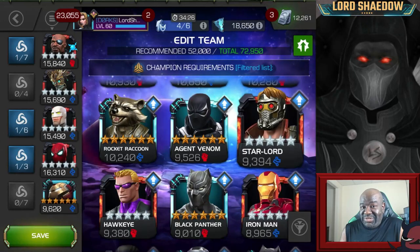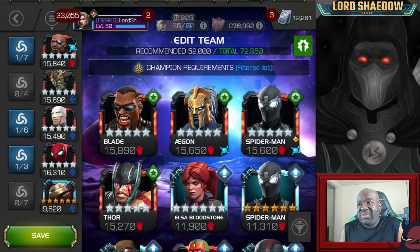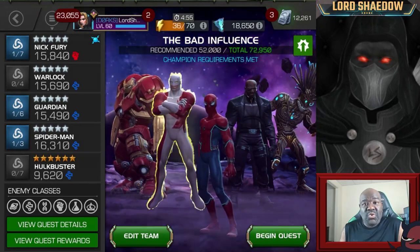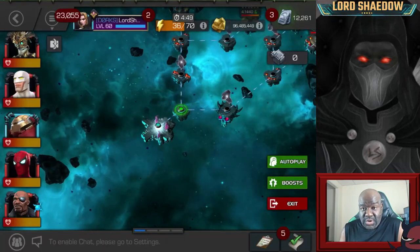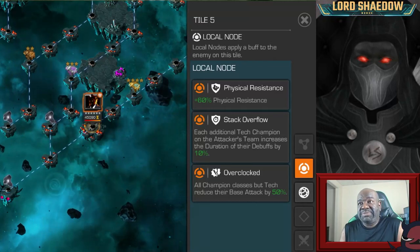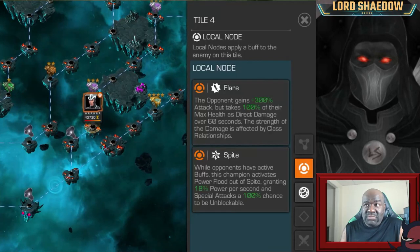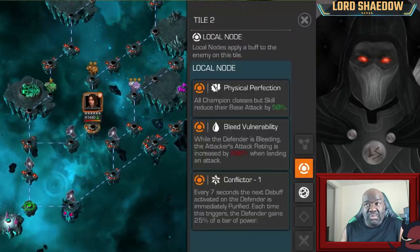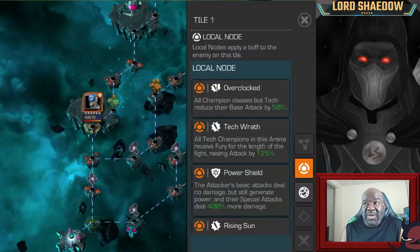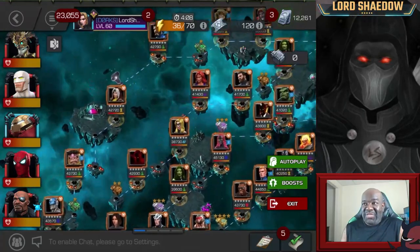Pay attention to the overclocked node — that is on the local node for these paths. One path doesn't have it. Another has bleed vulnerability, which looks interesting. Then there's the overclocked tech wrath bubble shield path, and the rising sun node. That one looked good to me. I was also thinking of bringing in Starkey just for fun — I haven't played with him in a long time. He used to be my heavy hitter in Labyrinth of Legends.